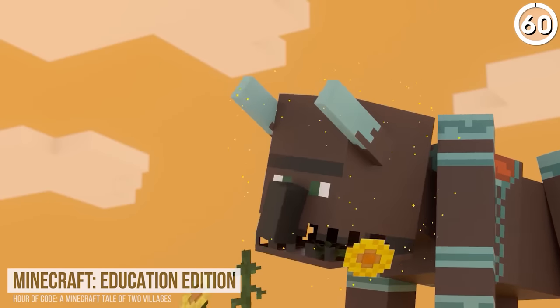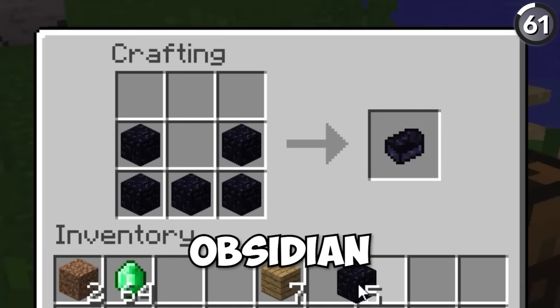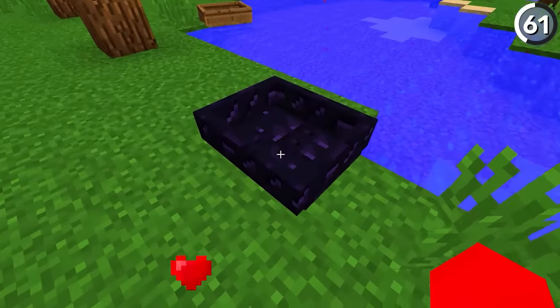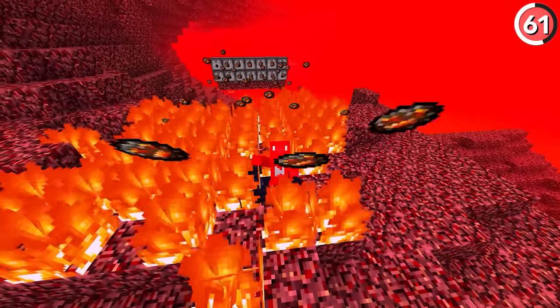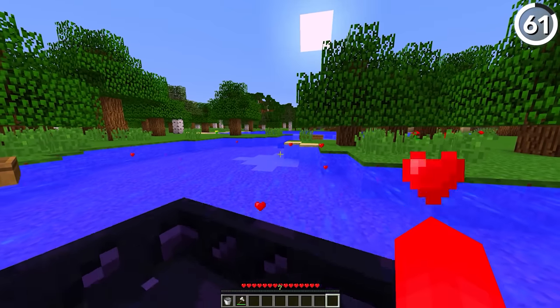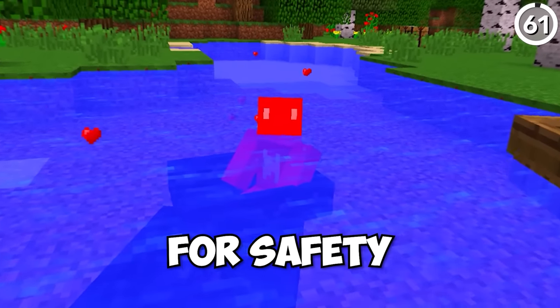Stop making your boats out of wood — instead, make them out of obsidian. No joke: since Mojang thought wood was too fragile, they added in this new obsidian boat, which now has the capabilities to withstand anything that comes in its way. Though when it comes to buoyancy, it's not the best. The price you pay for safety, I guess.